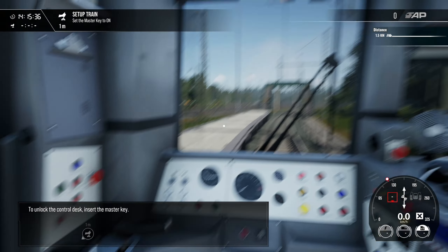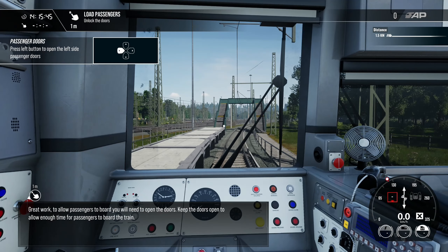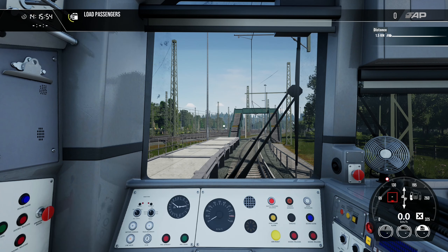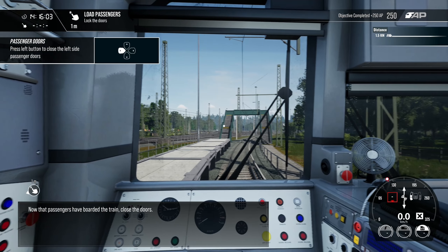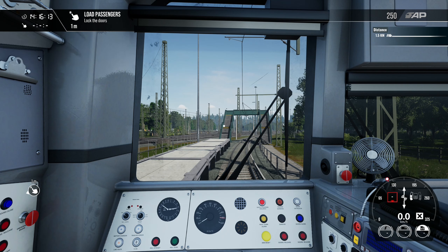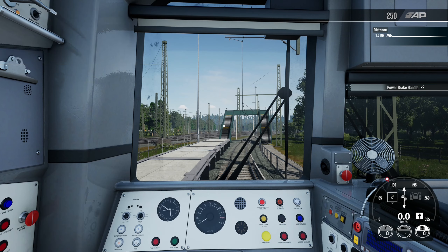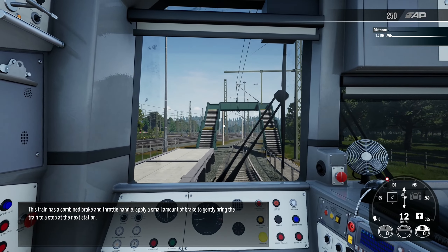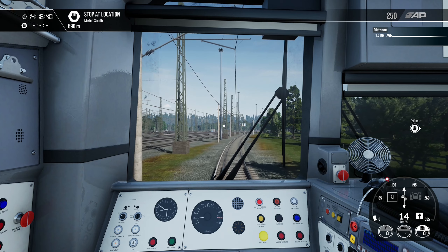To unlock the control desk, insert the master key. To allow passengers to board, you will need to open the doors. Let's put AWS and the safety systems on. Now that the passengers have boarded, close the doors, then set and apply power to get moving. I figured out that's how you zoom in. Metro South is 690 metres away. Full throttle on this train — we can get up to about 120 km/h, but we do have to stop in about 650 metres so I'll coast it.